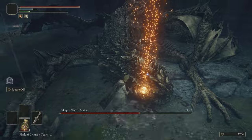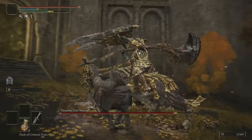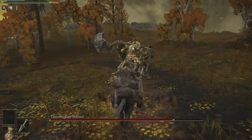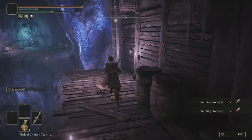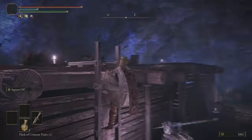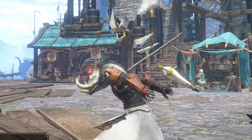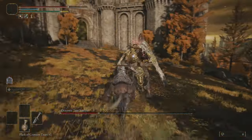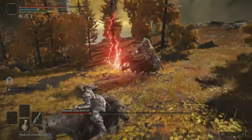The Magma Wyrm was our next victim — light work, nothing crazy to report. The Dragonic Tree Sentinel was a bit of a pain though. I couldn't deal enough damage, nor did I have the resources to finish the fight after about half health. So I did some upgrading at the Celia Crystal Tunnel for some Smithing Stone Fives. What really matters is a fashion change — I had on pretty much the commoner's outfit, but I know exactly what armor set I want. And the new outfit held up nicely against the Sentinel.